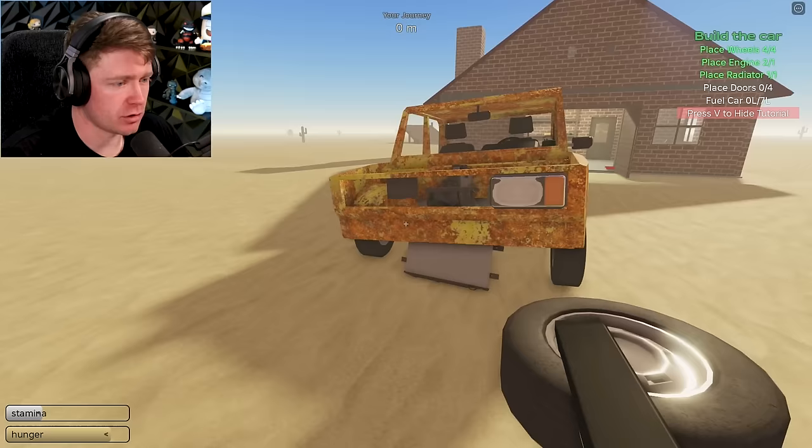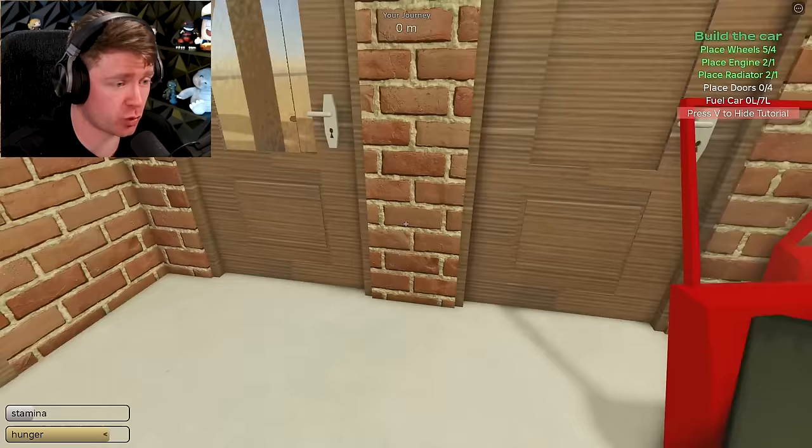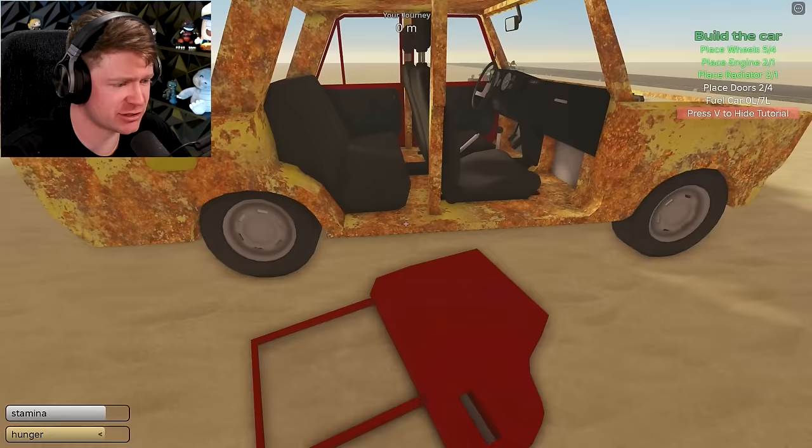My radiator fell out somehow. Let me go ahead and place that bad boy right back. Now we need doors and some gas. All of our doors just happen to be right here in my garage. I don't know why I didn't just buy a car that already has doors on it. But hey, don't pay attention to what we don't have — pay attention to what we do have, like this picture of a cat on a watermelon. We're almost done building the car, I just need to attach a couple more doors.